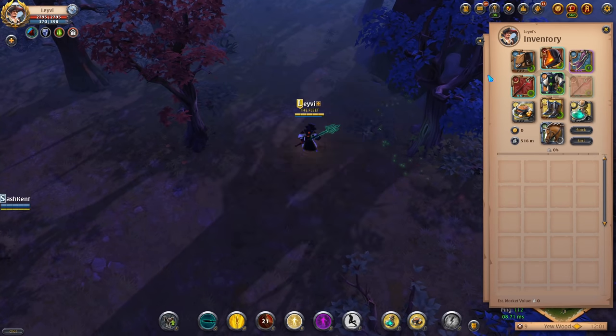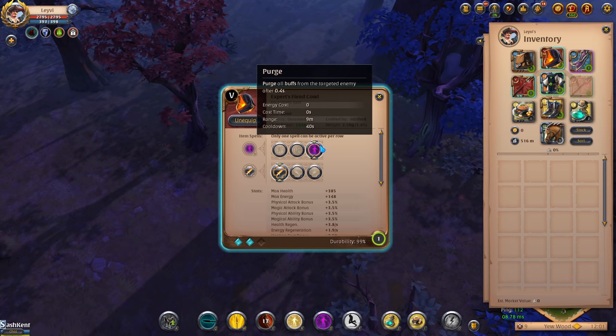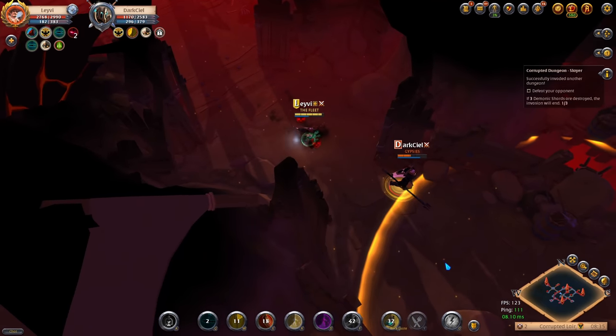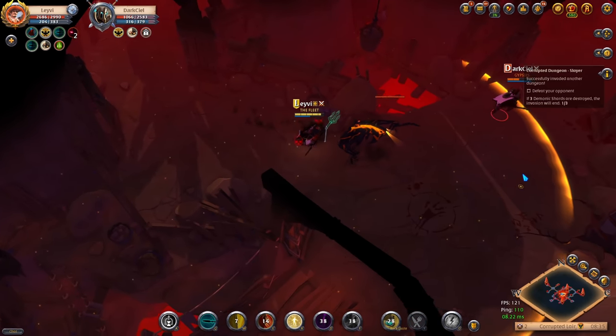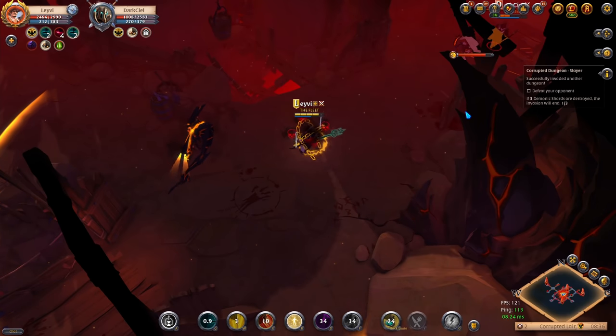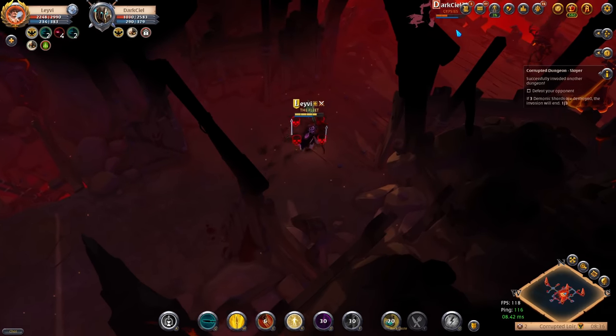The helmet for this build is the Fiend Cowl, which gives you a Purge to remove buffs from your enemy. If you have the upper hand during a battle you want to use this to remove mobility buffs, but it can also be useful to remove other things such as Reflect and Healing. The Forcefield ability on this helmet can be useful at times, so keep in mind you can always swap to this knockback ability if you have a need for it.